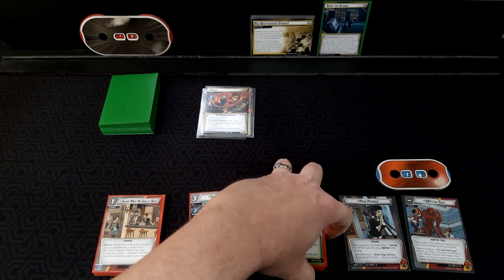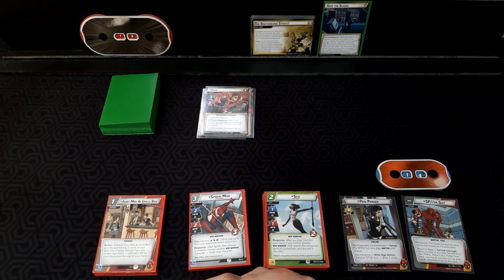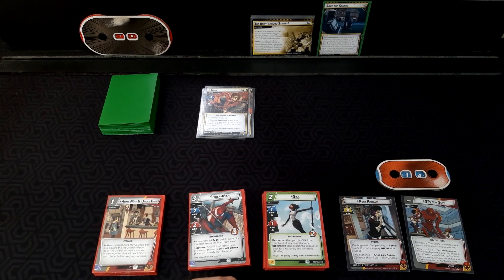For the scenario, the way the setup works is extremely random. The only thing that's standard here is to save the school environment. As a first response after the villain is defeated, if there are X villains in the victory display, the players win the game. We're playing on expert, so the villains are going to be on their B-side. We need to defeat three of the villains before we lose two of the locations, so we can only safely lose one.